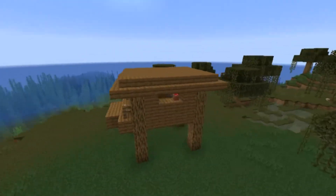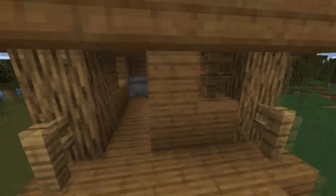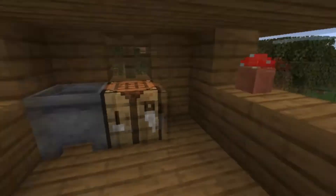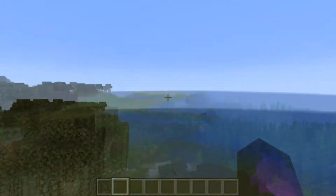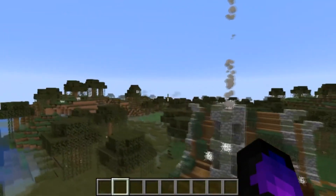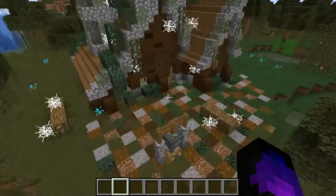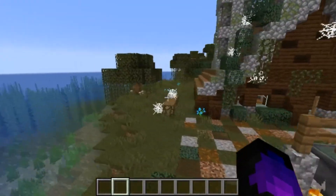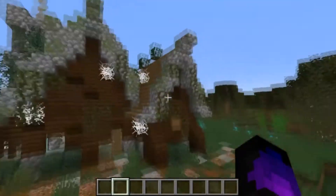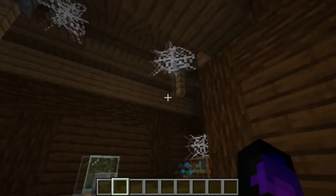Number two: witch huts. This was a suggestion from Jamaica off Discord. Witch huts currently don't really have anything to them — you can kill the witch, but all there is inside is a cauldron, a crafting table, and a flower pot. The structure itself is old and dull. So I've made a better witch hut — something I'd love to stumble across in a new world. You could basically live here at the start. There's a cauldron outside with a campfire, logs from felled trees, vines and cobwebs growing around, and two witches inside instead of just one.